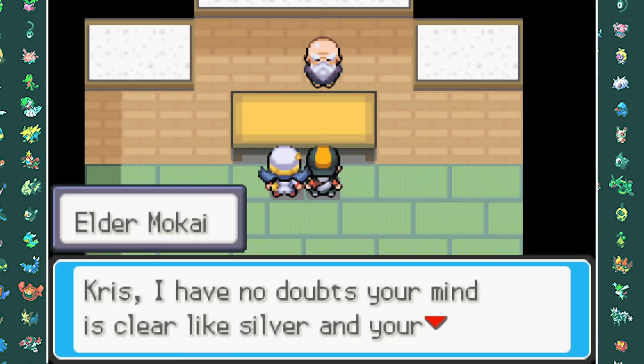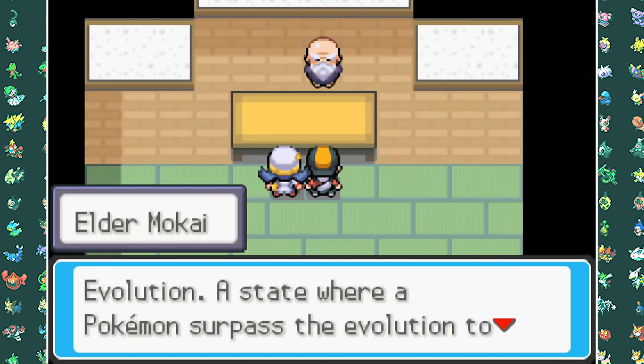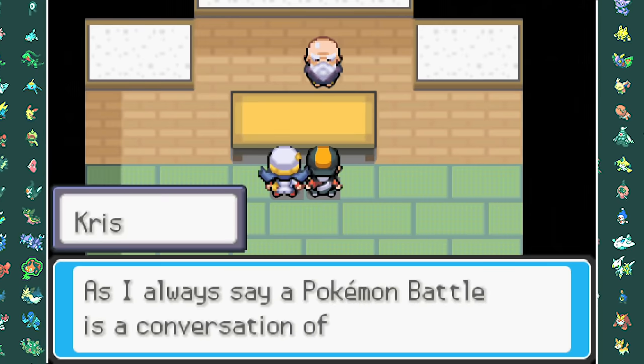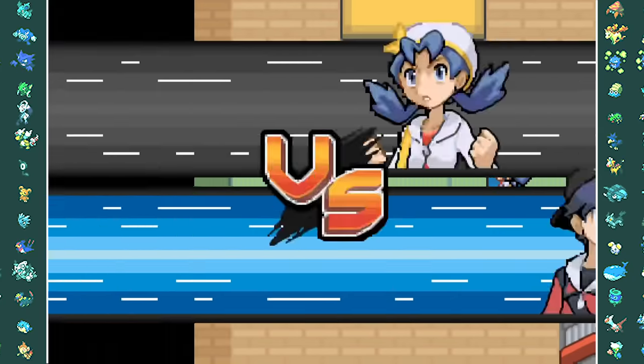The real reason we're going to fight our rival at the Bell Tower is that after we battle her, the monks are going to give us the ability to Mega Evolve. Why do the smart men in these Pokemon games always have to be bald? Anyway, time to fight Kris again.